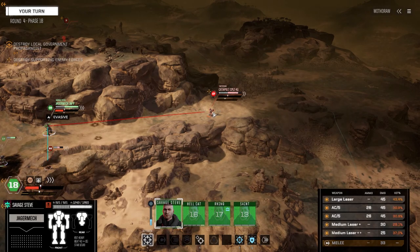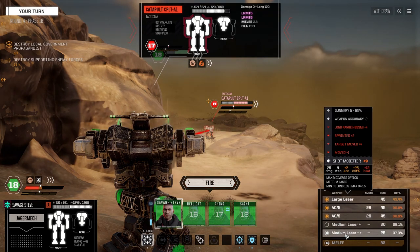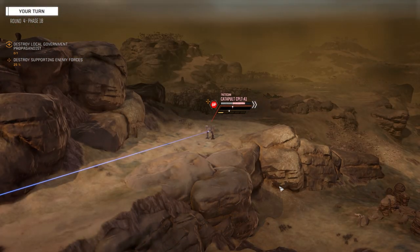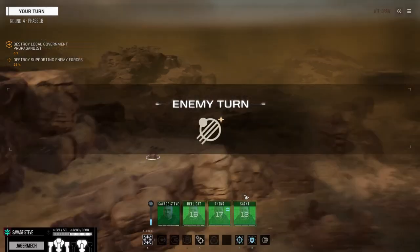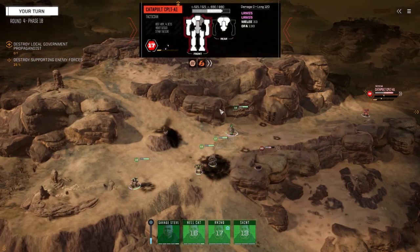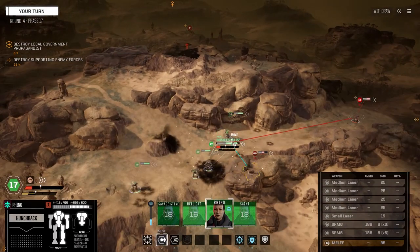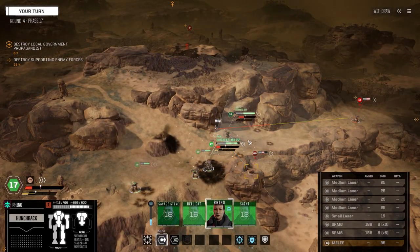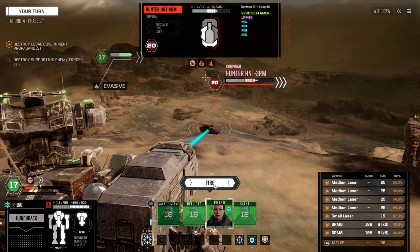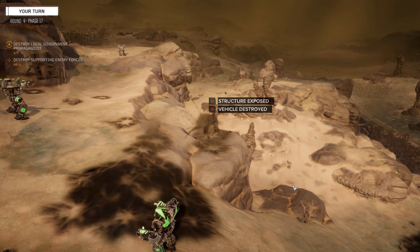We're going to do this. We can't fire everything, so let's leave both mediums off and just fire these guys. One hit, two hits — nice, there's a good start on this guy. He doesn't have full armor. Let's get the Crab on that other vehicle — the Rhino. It's time for a bit of payback. We're going to move in, turn slightly. Taking a lot of damage to that one side, so let's not reveal it to anybody else but this one guy. Fire everything on his side — there we go. Don't have to worry about that guy now.